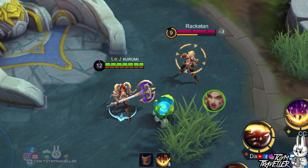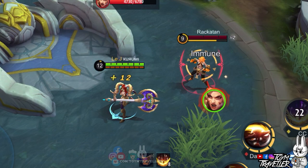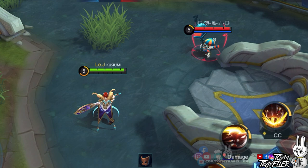Next up, we have Masha. Same goes with Masha's health — no matter how high your ultimate skill's damage is, it won't exceed the current health bar of Masha.